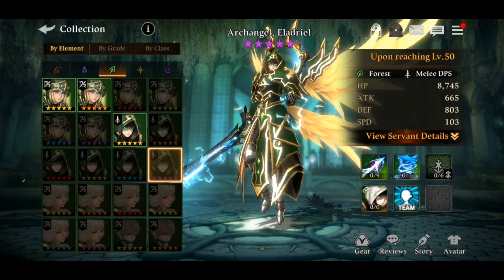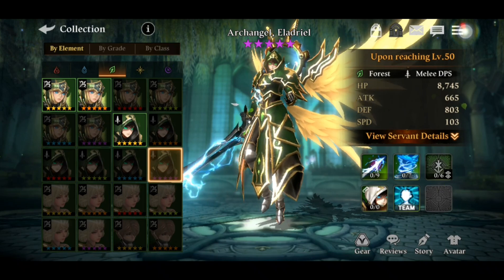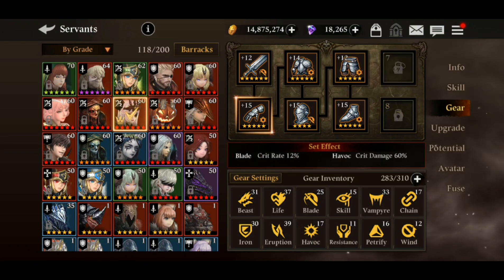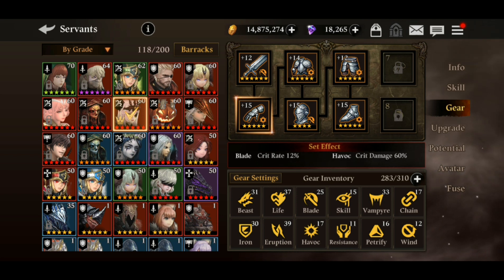His fire version is much better, but situationally Eladriel is still excellent. For equipment, you should use Havoc and Blight sets — as long as you have high-tier gears. Otherwise, go with all-defense gears for pure damage. You can also use blade gears for a bit more critical damage chance.